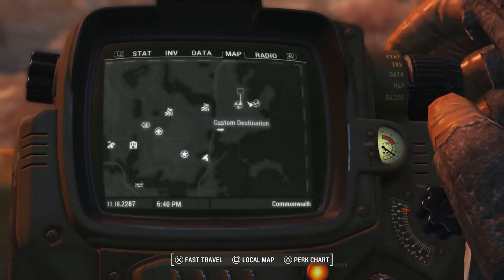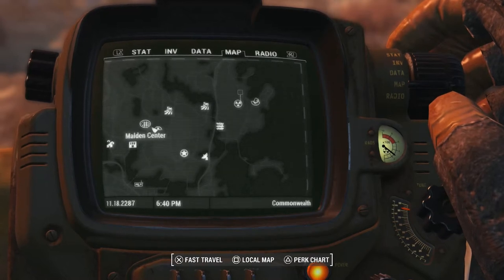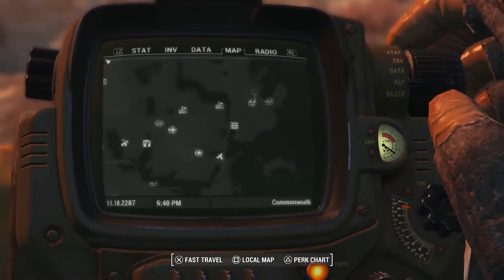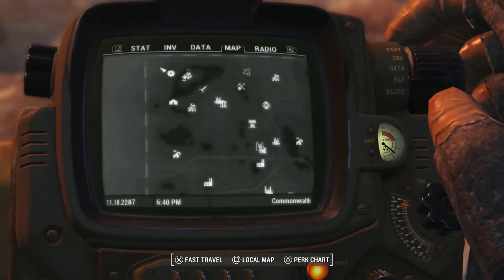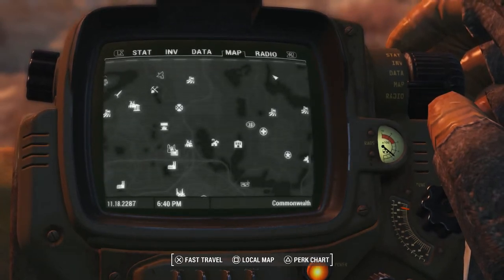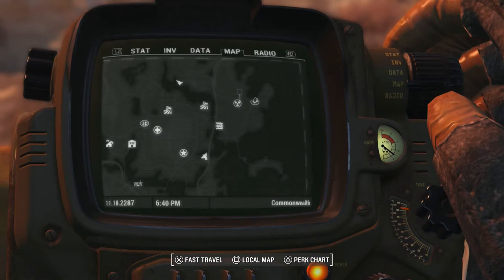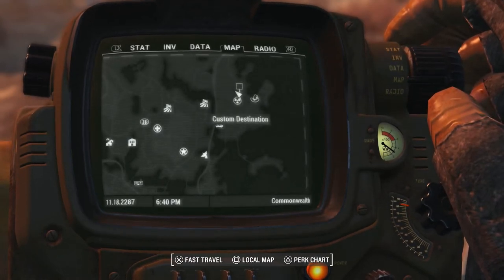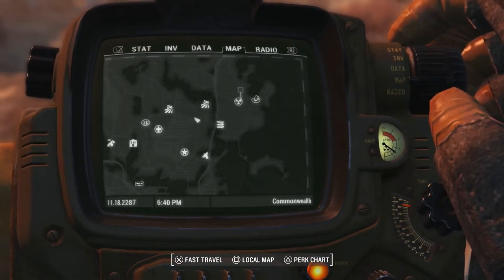Here's the map to show you where you actually have to go. You have to go to Hugo's Hole. In relation to everything else, here's Sanctuary — everyone should know where Sanctuary is. Hopefully I don't give you any spoilers. There's Hugo's Hole; it's the eastern-most part of the map. I was doing the 'never eat shredded wheat' thing to remember the compass points, but yeah, this is where it is.